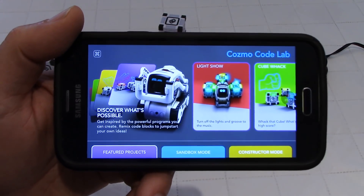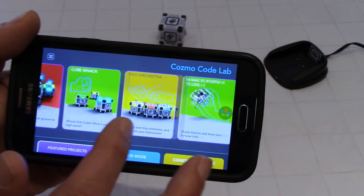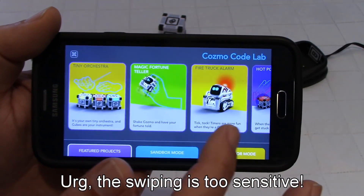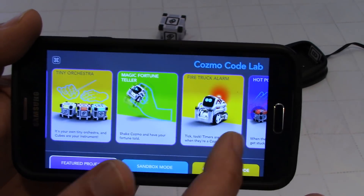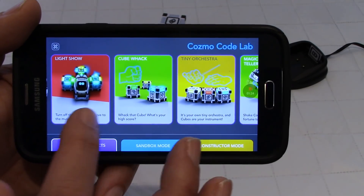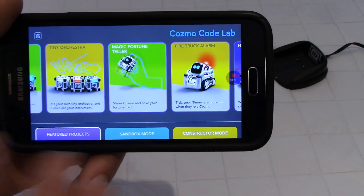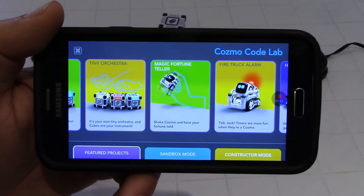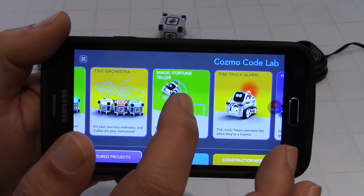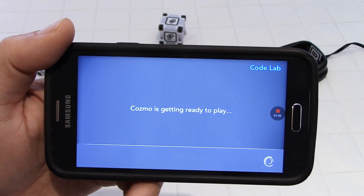Over here I showed the firetruck alarm, right here. So it moves all the time. You also have the hot potato game, the tiny orchestra, the cube walk, and the light show. But personally I find that the firetruck alarm was the most interesting, that's why I showed it. But I want to show today another one that is quite funny — this is the magic fortune teller. We're going to use Cosmo to answer tough questions, the tough questions of life.